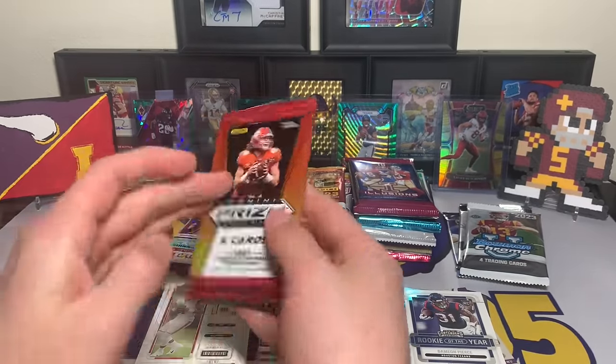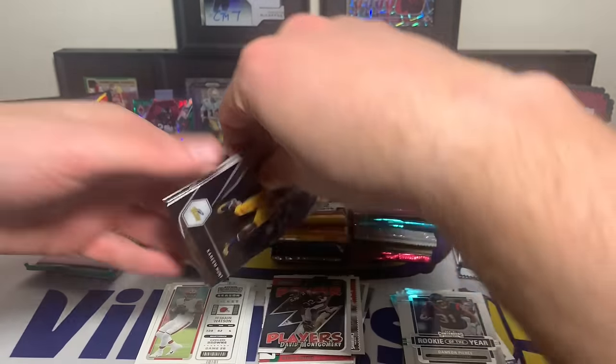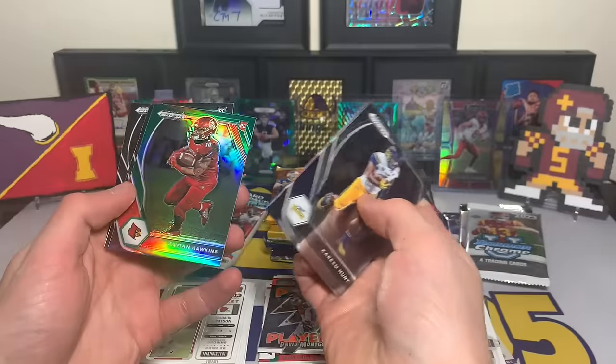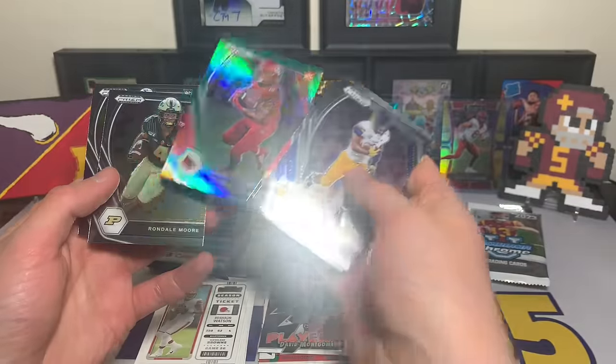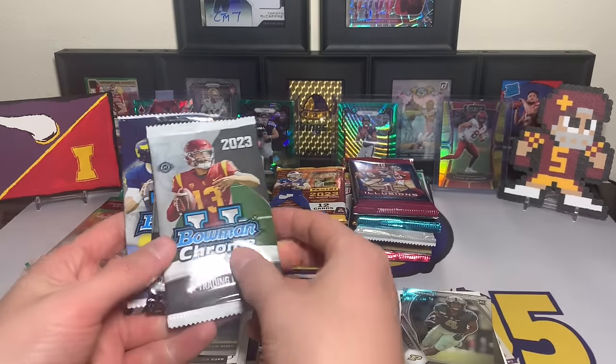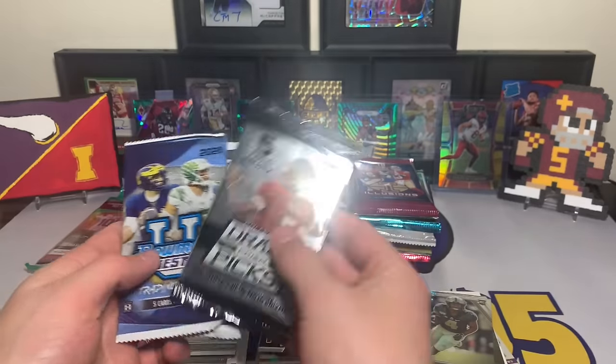Prism Draft Picks pack, and we're going to do a hobby pack after this one. Out of Prism Draft Picks: Kareem Hunt, Cooper Kupp, Javion Hawkins rookie, Rondell Moore, and Nico Collins. Some rookies out of that one. Now for hobby packs — let's go oldest to newest.